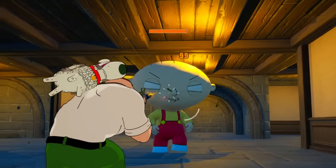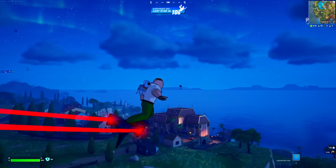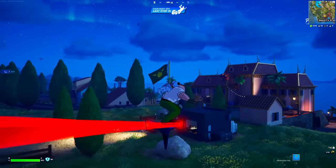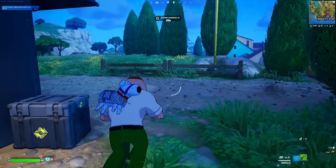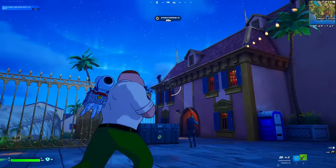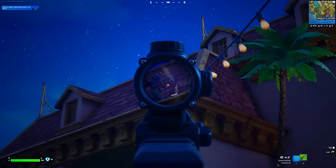The Stewie Griffin boss is here in Fortnite. We are going to find him and defeat him. Everybody's dropping right over here to find the Stewie Griffin boss — he was last seen at the Peter Griffin boss house. We're going to find him and defeat him right now. Literally everybody's dropping over here in this location. There's actually a dude over there — I'm sure he's looking for the evil Stewie Griffin boss.